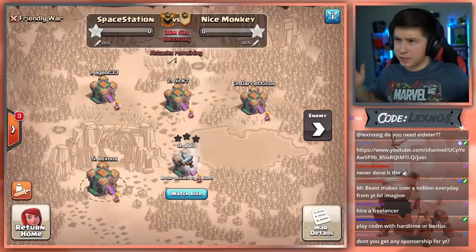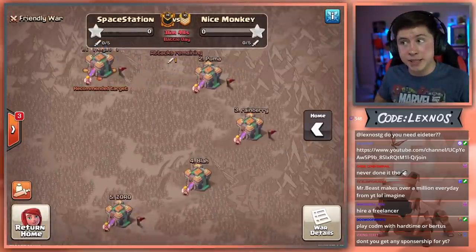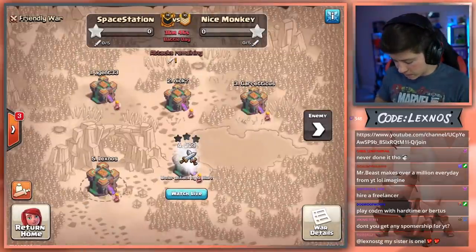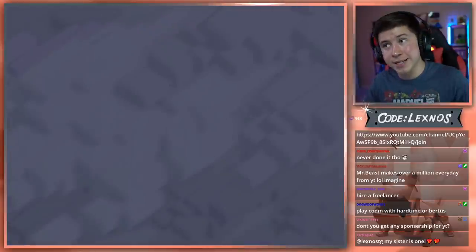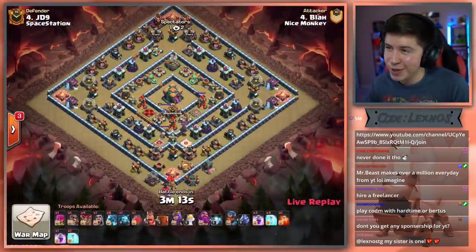And we're back with another match of Spacestation Gaming versus Nice Monkey. They got a new lineup today — at least two new players. Let's see what they can do here. Blah is in with the first attack on JD9's base. Another toxic ring base. I love it from JD9.